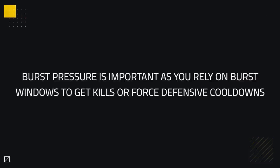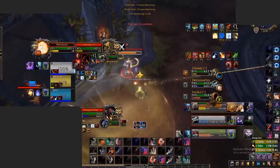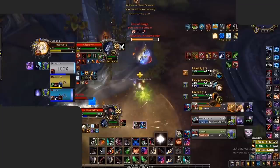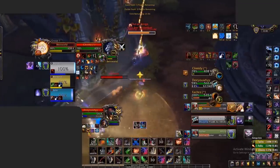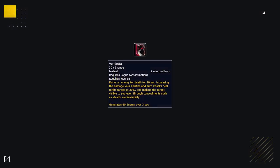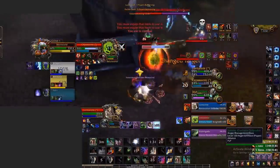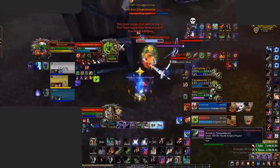When it comes to burst pressure, you rely on your burst windows to get kills or force defensive cooldowns. First, you want to have bleeds up before your Kidney Shot to have maximum energy regen before you burst. Then you want to use Marked for Death into Kidney Shot into Toxic Blade for maximum pressure. If you want to commit even more pressure, pop your Vendetta with it to deal maximum damage. If you do this well and at the right time, you should at least force big defensive cooldowns or land kills if the enemy team doesn't have access to any.